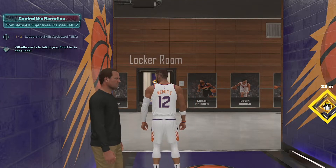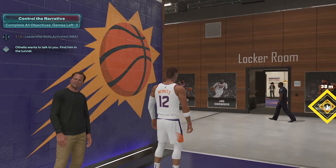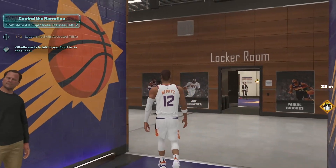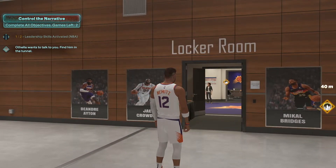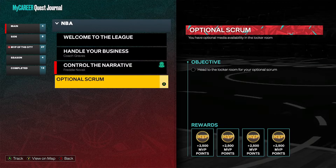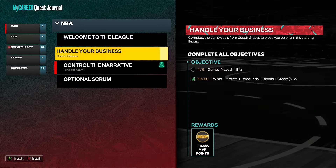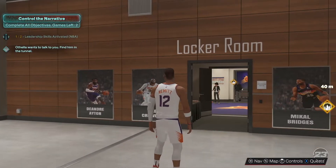Interesting cutscene right out of the game. And then that popular famous actor is right there. So, leadership skill activate is on pause. Wait, what? Hold on — it says that's on pause: leadership skill activate. Othello wants to talk to you — find him in the tunnel. There's also an optional scrum. This is crazy. I just want to be a starter, y'all. I just want to be a starter so badly.